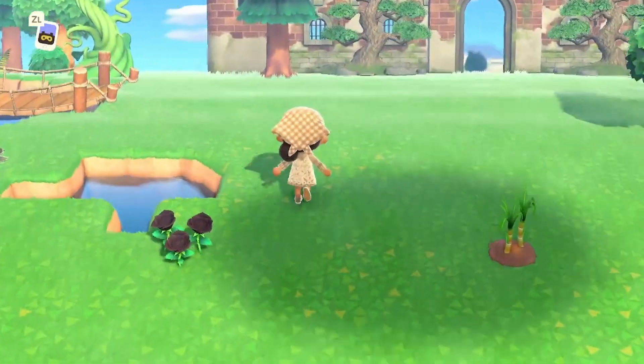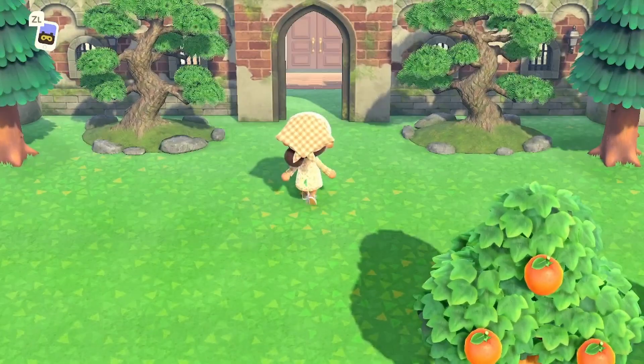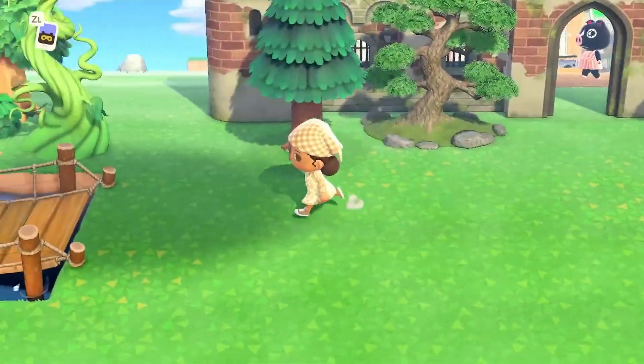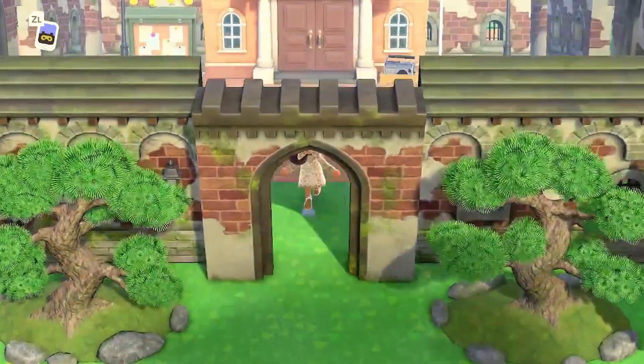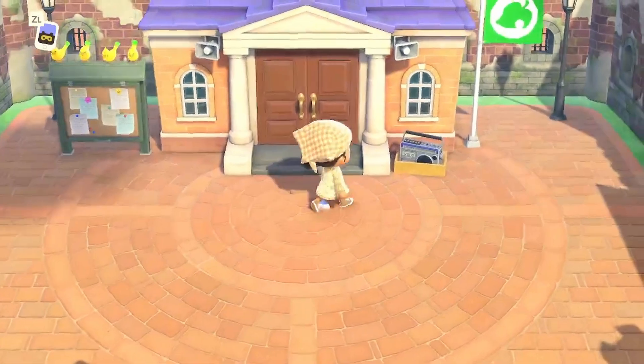And then if you come over this way, I'm going to show you all my resident services. I decided to cover it with the little castle wall items, and in the back I kind of staggered it so it has some height to it. I'm super proud of this — I really think it changes the look and feel of my island and gives it that kind of overgrown look.